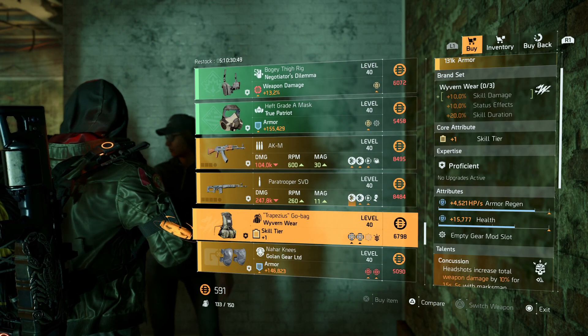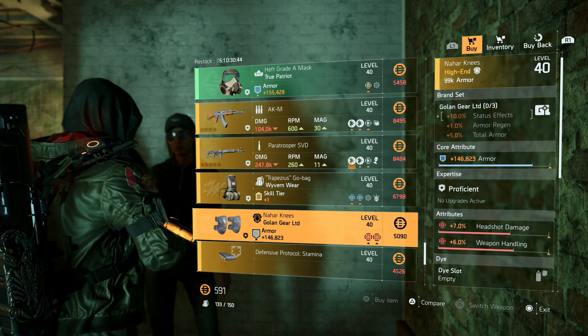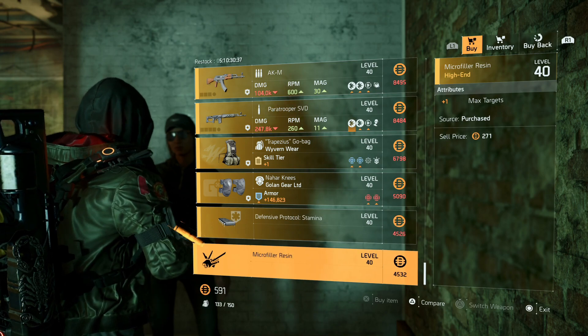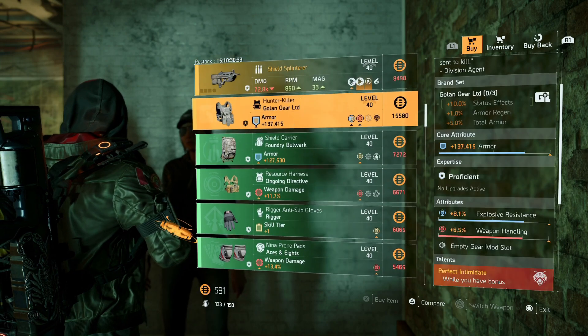They have the Wyron Wear backpack with skill tier, arm region health, and concussion — I'll pass on it. Then the Golden Gear kneepads with armor, headshot damage, and weapon handling. For the mods, you have 8.7% discerning resistance and max target on the fly. These are the items they have this week.